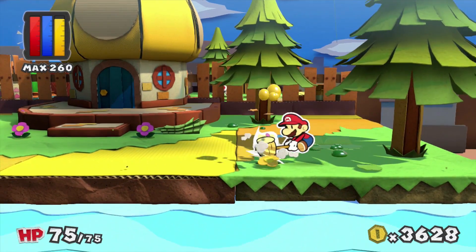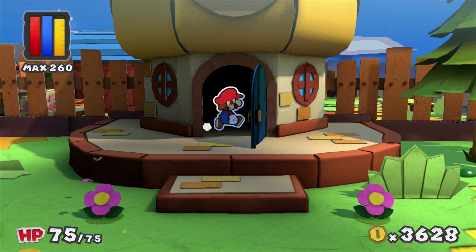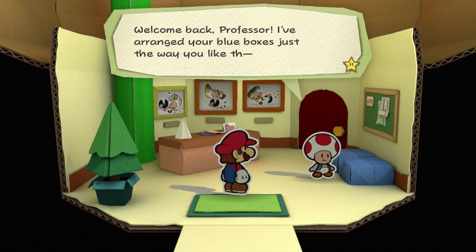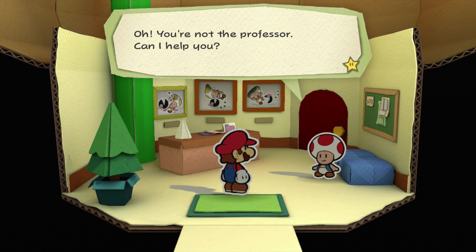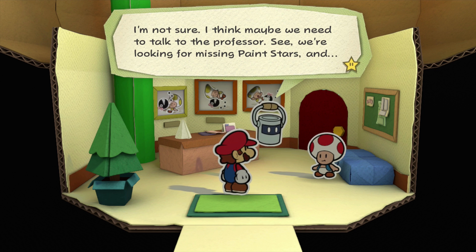Let's go inside the professor's house. I like how his house looks like a mushroom — a toadstool rather. Welcome back professor, I've arranged your blue boxes in just the way you like. Oh, you're not the professor — can I help you? I'm not sure, I think maybe we need to talk to the professor.